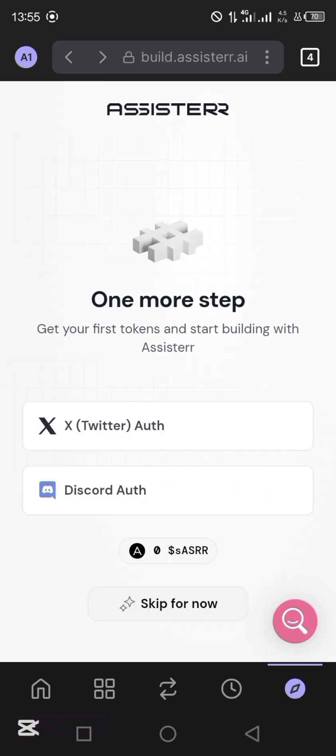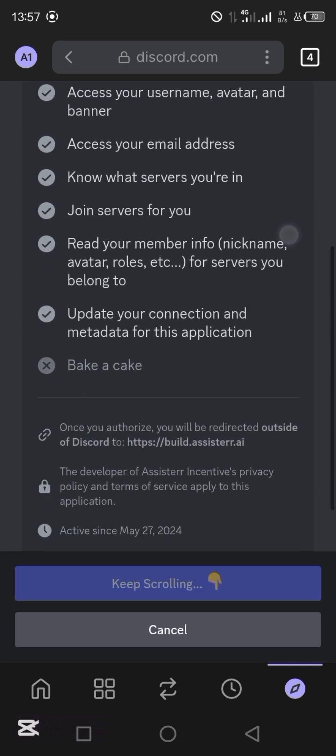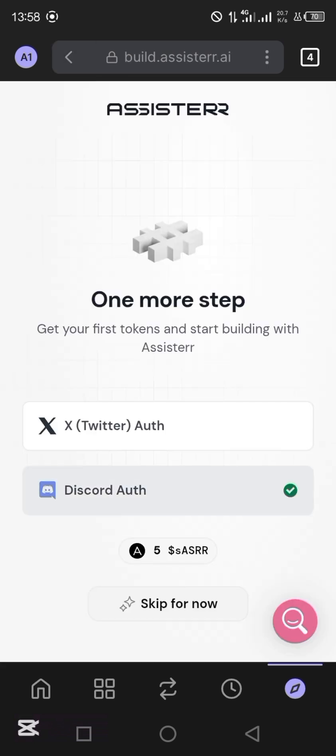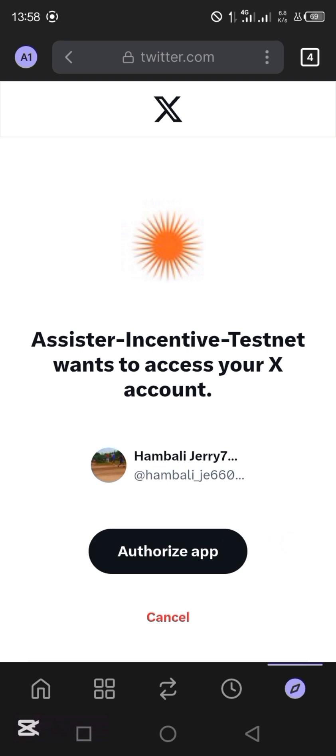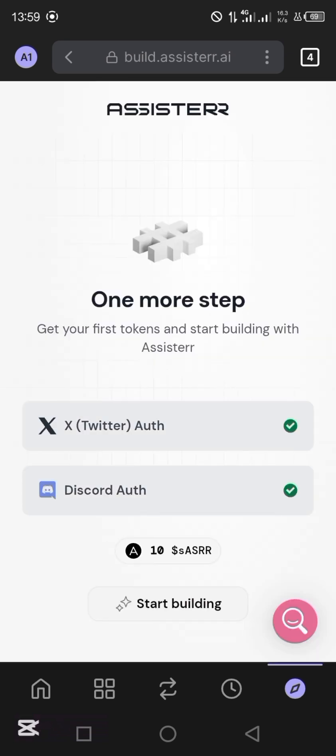Let's try Discord first. Tap on Discord. I'm just going to log in right now. So after logging into your Discord, you need to scroll up, then tap on authorize. Now you can see that you have connected your Discord, and since you connected your Discord, you have gotten five Assista points. So go back to try to connect your X. Now I understand — I think you should actually authorize with your Discord first before you authorize with your X account. That's probably what they expect you to do.